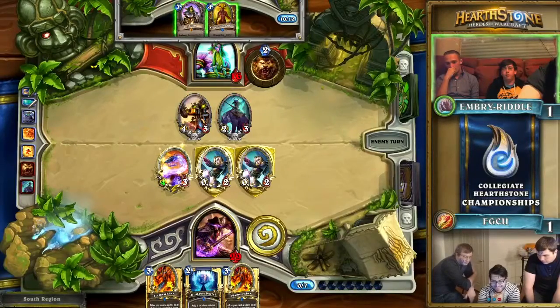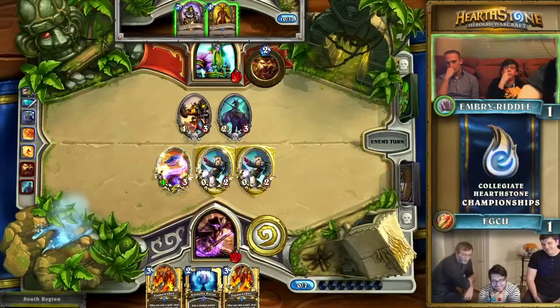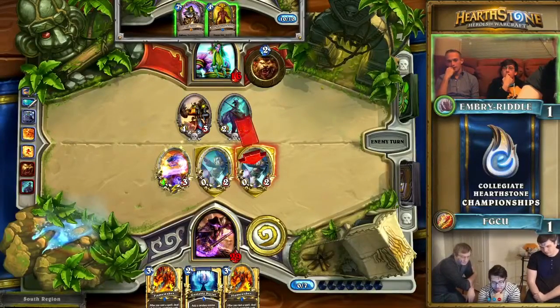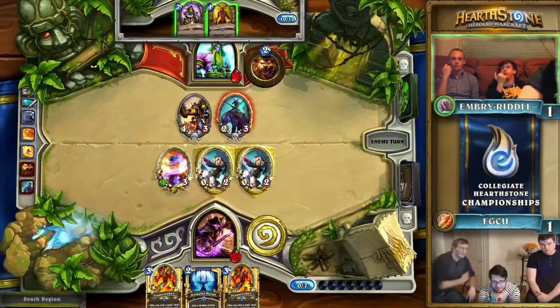But Embry Riddle has Dr. Boom in their hand at the moment. We're going to find out if Florida Gulf Coast's push is going to be enough or if Embry Riddle can recover. They don't have any more burn spells — they're really going to have to get something crucial from the Unstable Portal or draw a burn spell off the top.